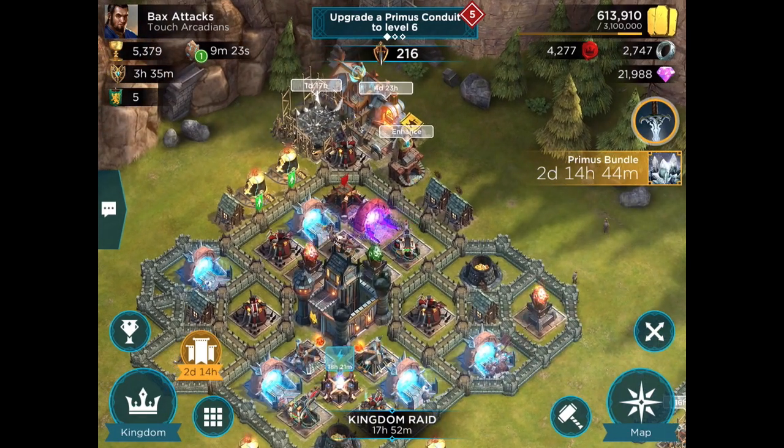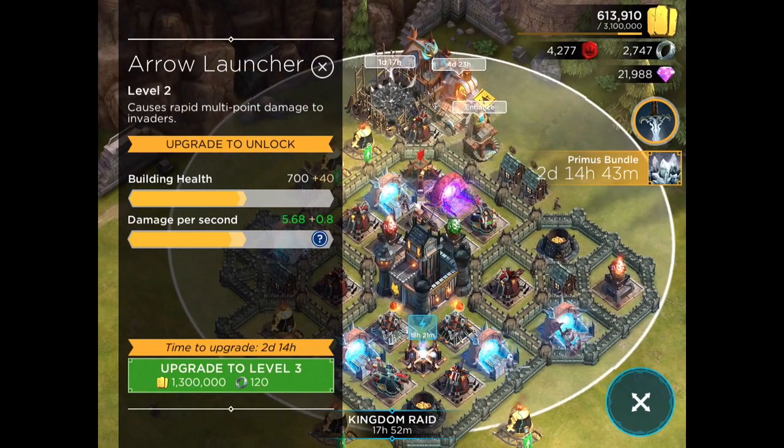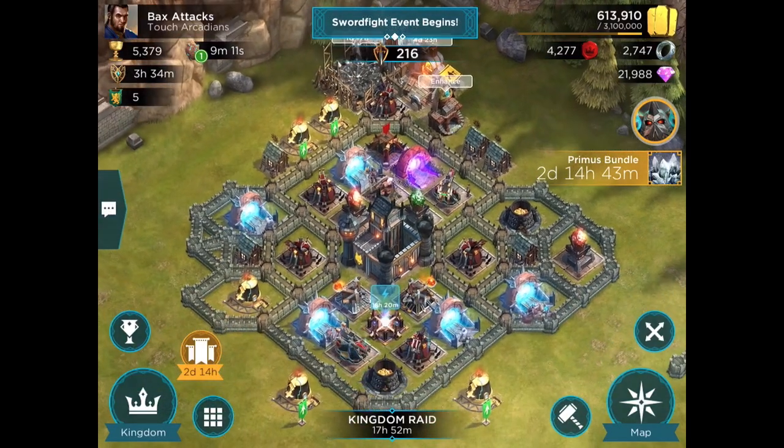What you get at Stronghold 9 compared to Stronghold Level 8 is a troop portal, the all-important arrow launcher, a third spell tower, and a smelter, plus three walls.